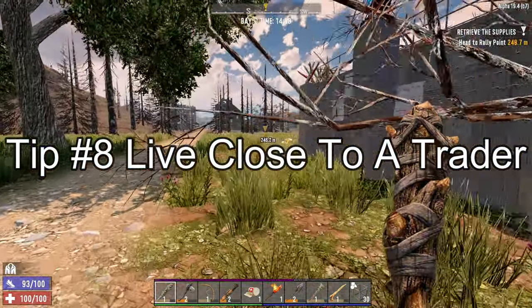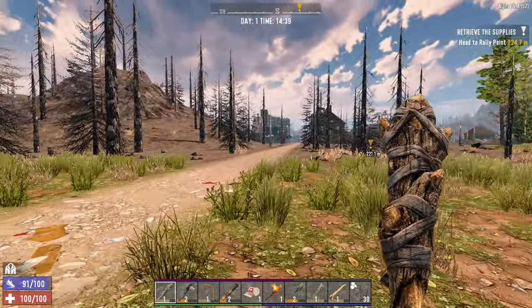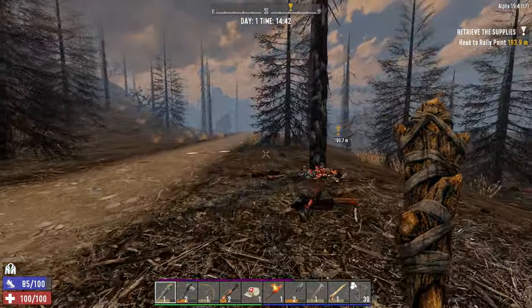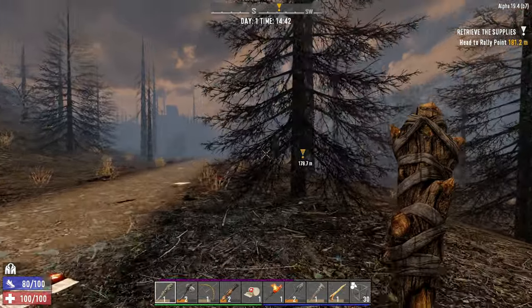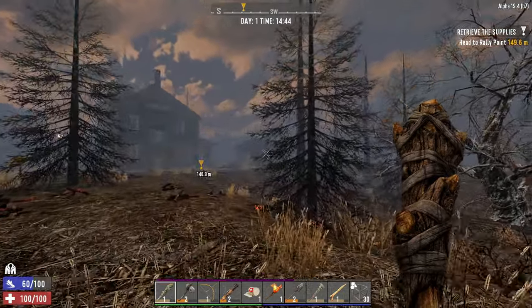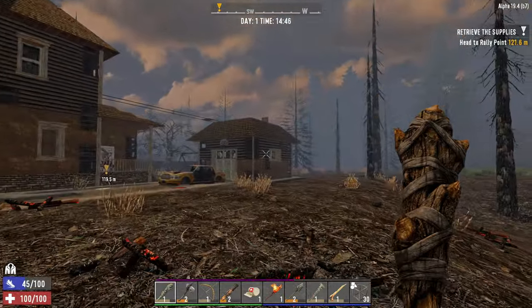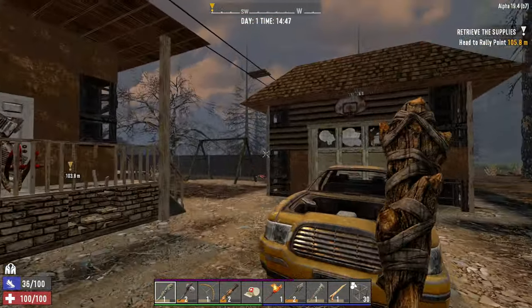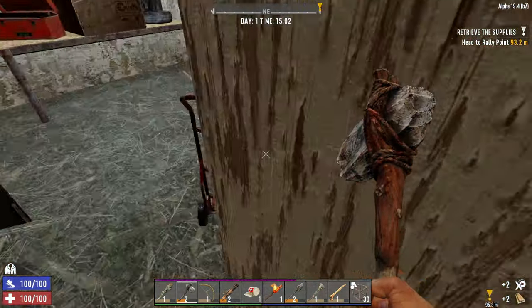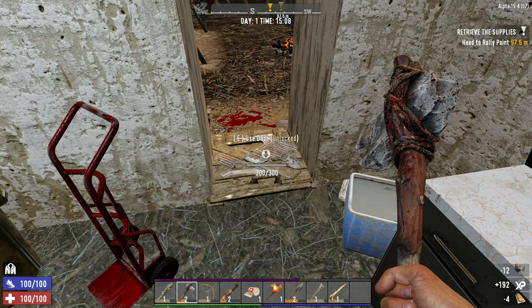My last tip is setting up your horde base close to your local trader. There's a perfect little location right next to Jen's place on Navezgane — if you head south towards the Burnt Biome, you'll see the silhouette of a house in the distance with a little one-car garage next to it. One-car garages are perfect for setting up little workshop slash horde bases because they're small, have just enough room for all your workbenches eventually, and you've already got a structure that's easy to reinforce. Bust out the door, craft a hatch, and slap it down — just like that, you're looking pretty well reinforced.